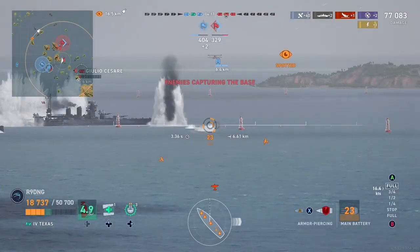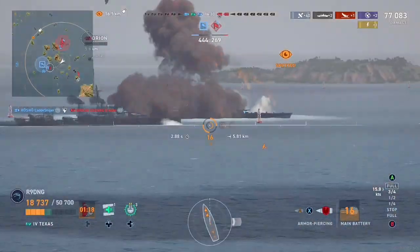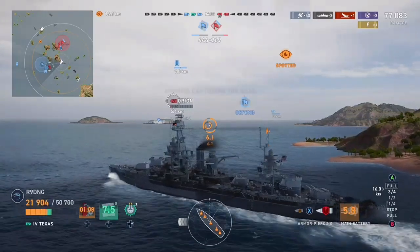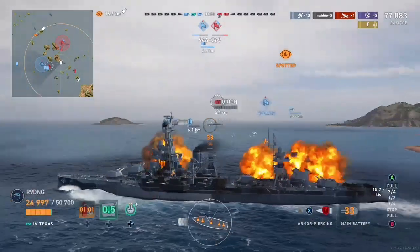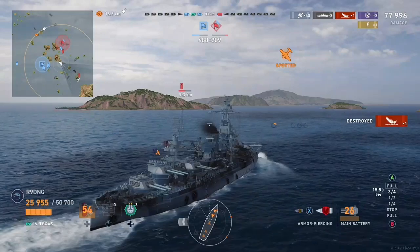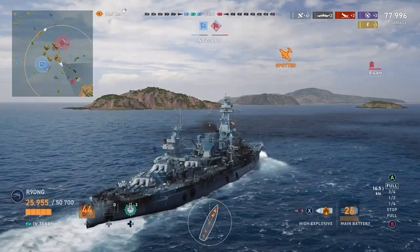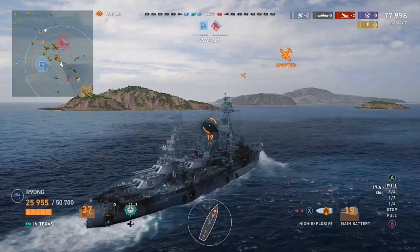Enemy Giulio gets smacked by somebody else and unfortunately for him the Hosho finishes him with a flooding. I turn left to get the rest of my guns around to begin pushing towards the enemy carrier. I fire my salvo, I already know that's a dead Orion and immediately turn my focus elsewhere. I initially load high explosive as I know from a close range encounter with the Langley I am most likely not going to citadel it, so I load HE to try and maximise my damage.